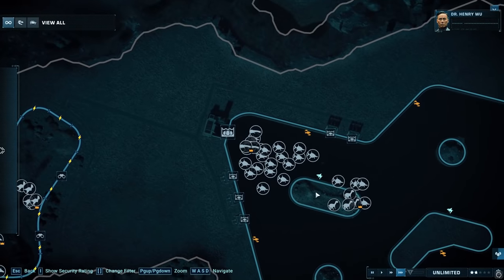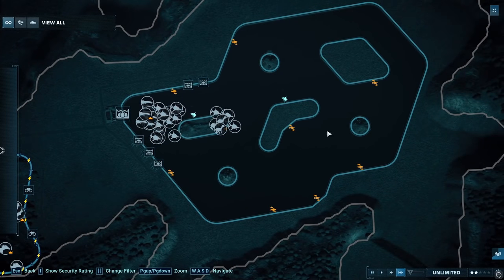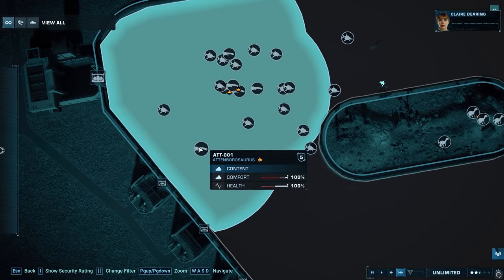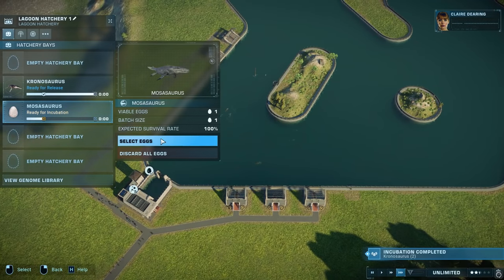I've released the Ichthyosauruses hoping they'd be small creatures that swim around everywhere. Unfortunately that's not the case — they seem to be congregating over here. So I've released some Amargasauruses hoping they'd expand the territory. If not, we have Kronosaurus and Mosasaurus on the way as well.